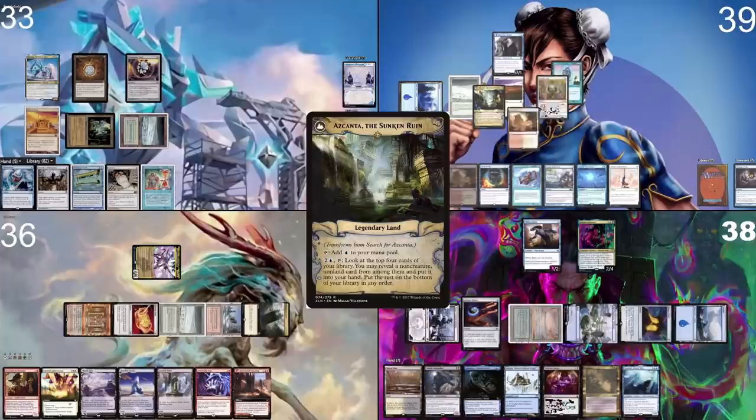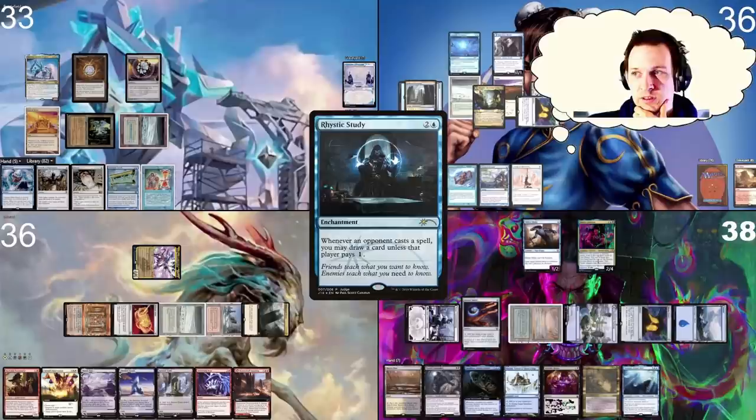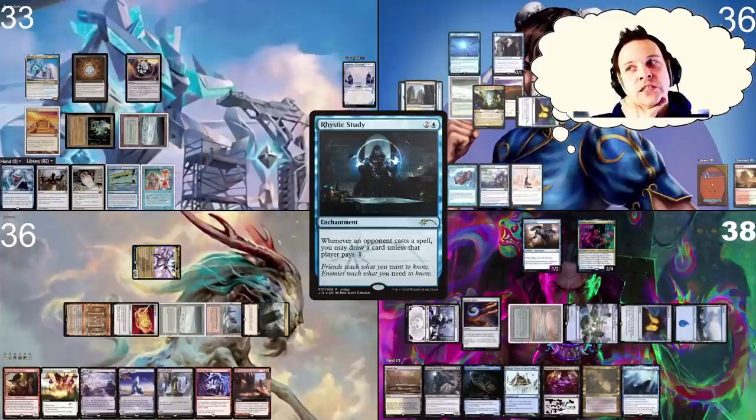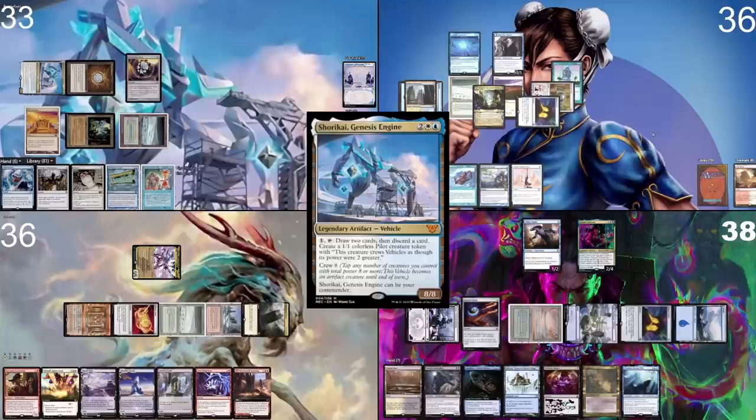I draw for the turn, play an Arid Mesa, sacrifice it to find a Hallowed Fountain coming in untapped, shock it into play. Playing Mana Crypt — one, two, three, four, five, six, seven mana available. I cast Rhystic Study. I could cast my commander here and start doing value, but I might just wait until I have more stuff in my graveyard. There's a Hinata in play, a Satoru in play, and an annoying artifact, so I need to keep my interaction available. The Swords to Plowshares is actually two mana here because of Hinata, so I'll just pass and keep mana ready.